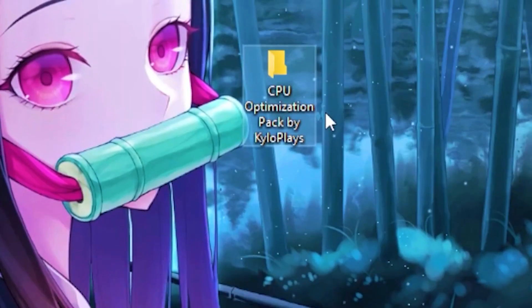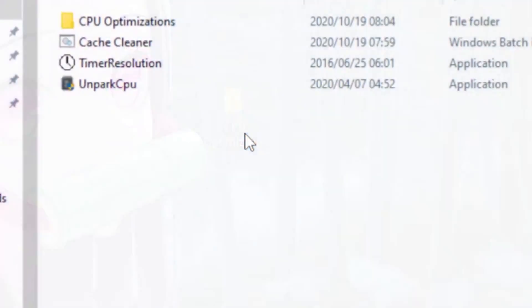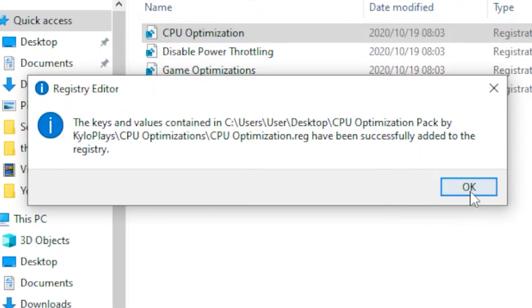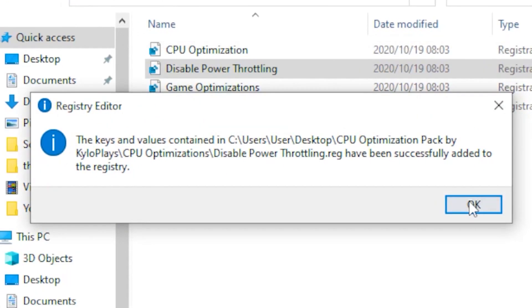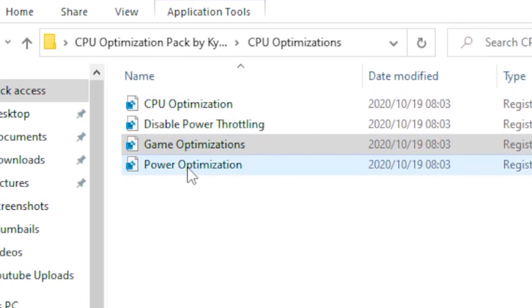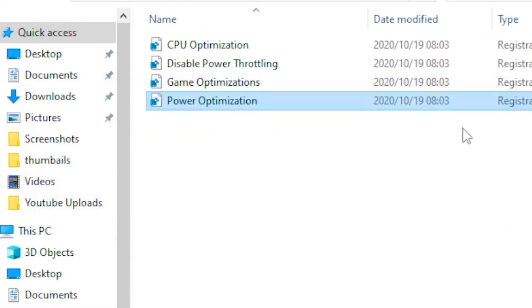Once you download the pack, open up the file and head over to CPU Optimizations. Click on CPU Optimization, hit Yes, then OK. Next, head over to Disable Power Throttling, click Yes, then OK. After that, head over to Game Optimizations, click Yes, then OK. Then run the Power Optimization, click Yes, then OK.